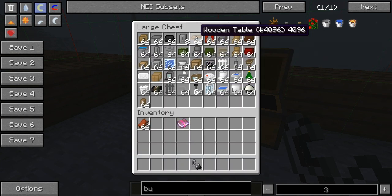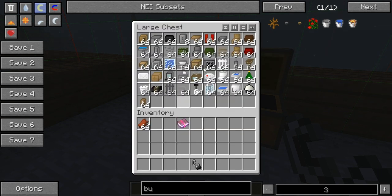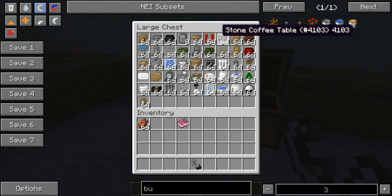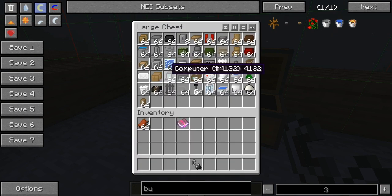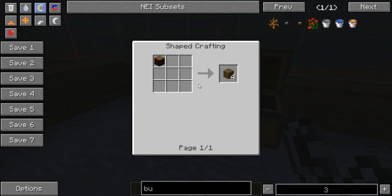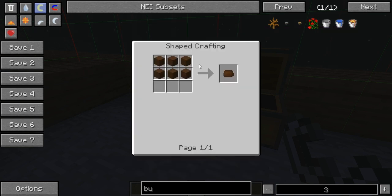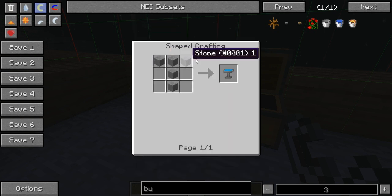For a wooden table, all you need is wood in a T-shape. For a curtain, you're going to need five red wool and two gold ingots. For a stone coffee table, it's five cobblestone. For the wood chair, it's wood in that shape — any kind of wood. For the brown couches, you need six brown wool. For the bird bath, you're going to need stone like this.